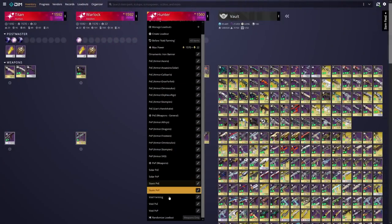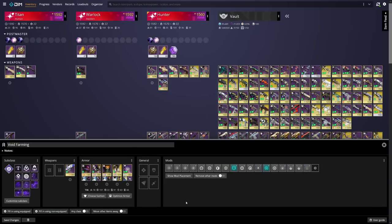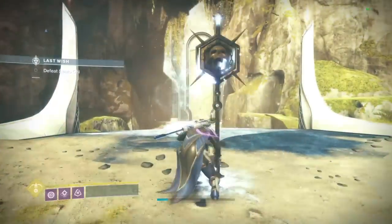With all that said and done, let's save this. DIM's loadout tool is extremely powerful - if you're not already using it, I highly recommend you play around with it. Save your loadout in there and you can automatically apply the entire thing later in orbit. I'll share my own loadout in the links below, check it out.